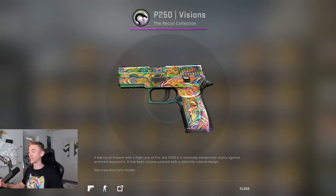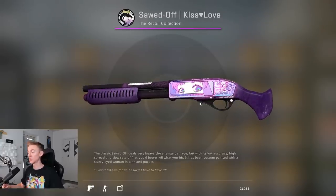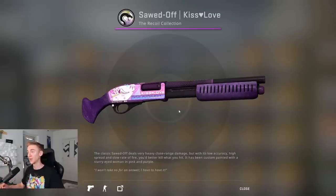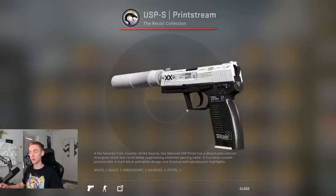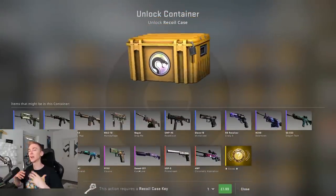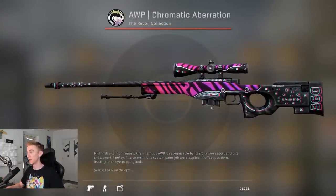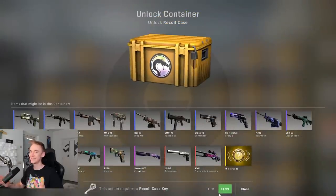The P250 Visions — I love this one. It's got really cool artwork of a woman on the handle, a little bird, a little gecko, loads of really cool hidden stuff on it. Then the Kiss Love Sawn-Off Shotgun — all the weebs are going to be all over this. Very anime inspired. It's got CSGO written with petals on one side, and on the other side you've got a different graphic with eyes on one side and the mouth on the other. The Print Stream USPS — we know the print stream very well, it looks great on a lot of weapons, and in game it's going to look a lot cooler than just the inspect. Then the AWP Chromatic Aberration — I don't know whether I like this. It looks a hell of a lot like the Fever Dream, which is a much lower class. This is the highest class you can get, so I'm not sure I'm a big fan.